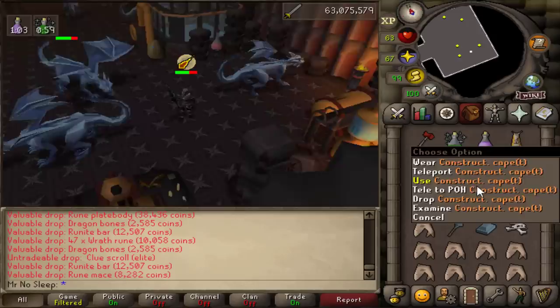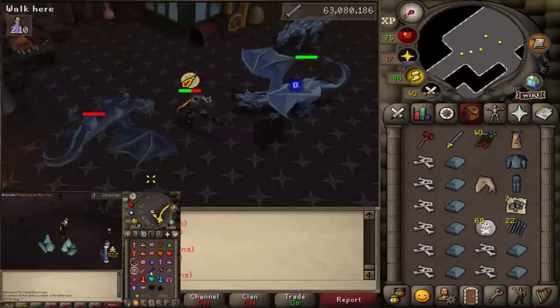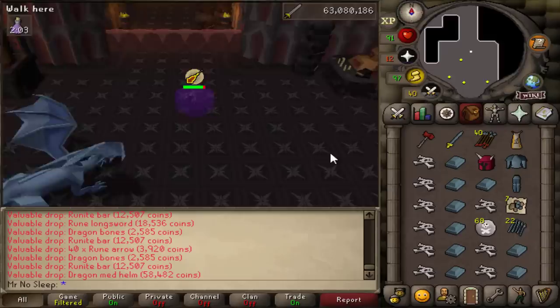We are 70 kills in and there's our second elite clue scroll, which is awesome. Since rune dragons are so AFK, I was able to be on two other accounts. You guys should see that video tomorrow — it'll be loot from 10 hours of mining rune ore in the wilderness, and I also killed anyone who got in my way.